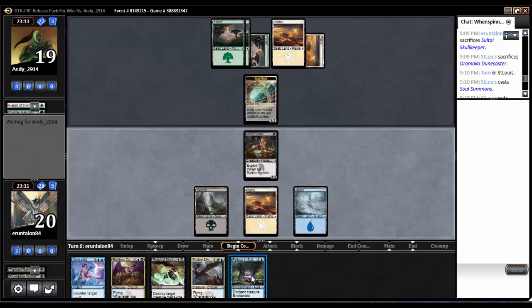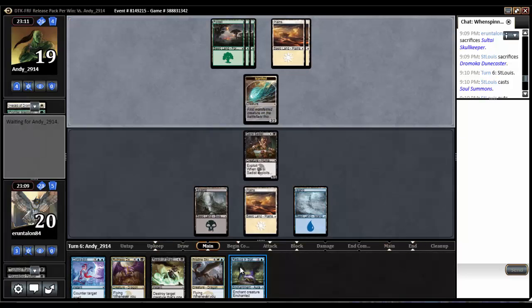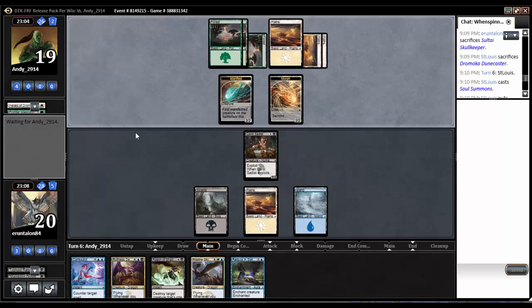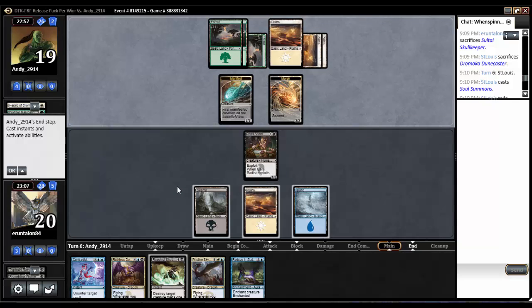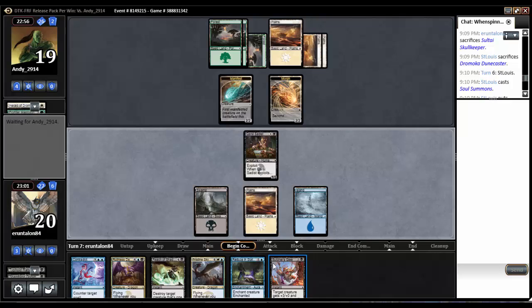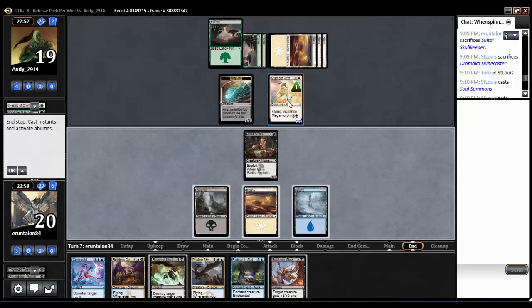We get a Reduced in Stature. Don't necessarily want to use that on the manifest though. A morph comes down — I'll probably use it on the morph, I suppose. Butcher's Glee! You know what, I'll just pass the turn and keep Butcher's Glee up. That's a Misthoof Kirin. Alright, that's a problem.